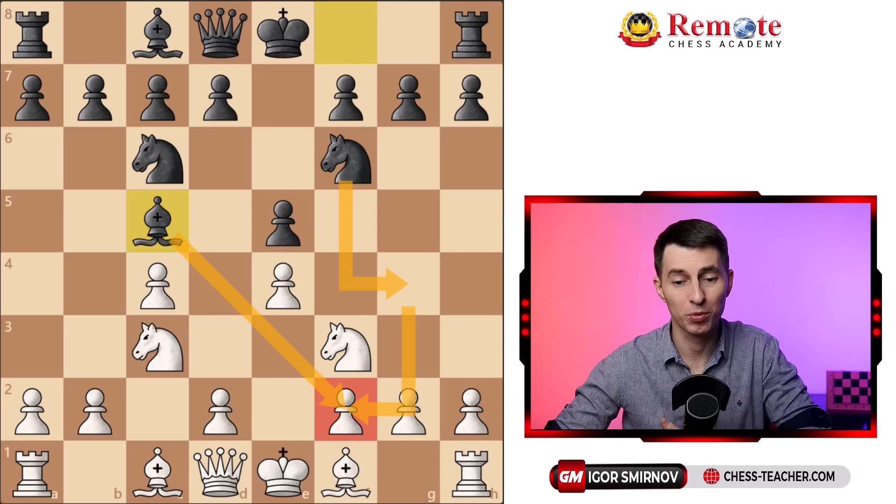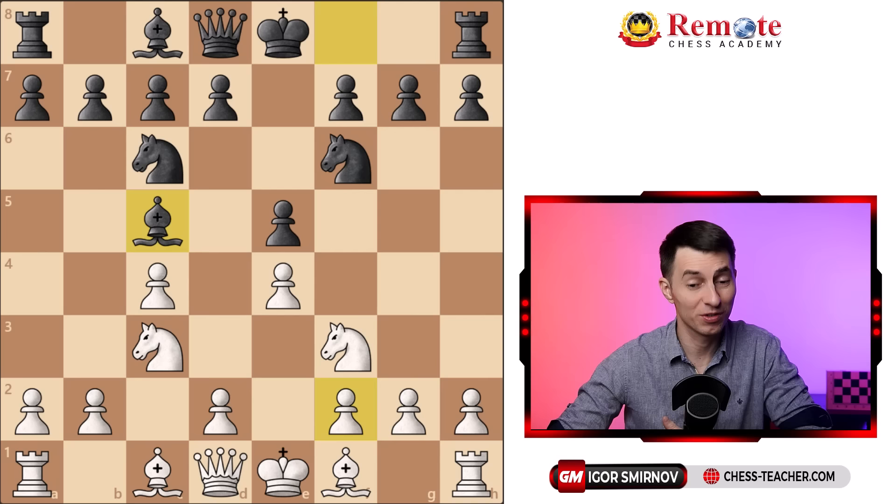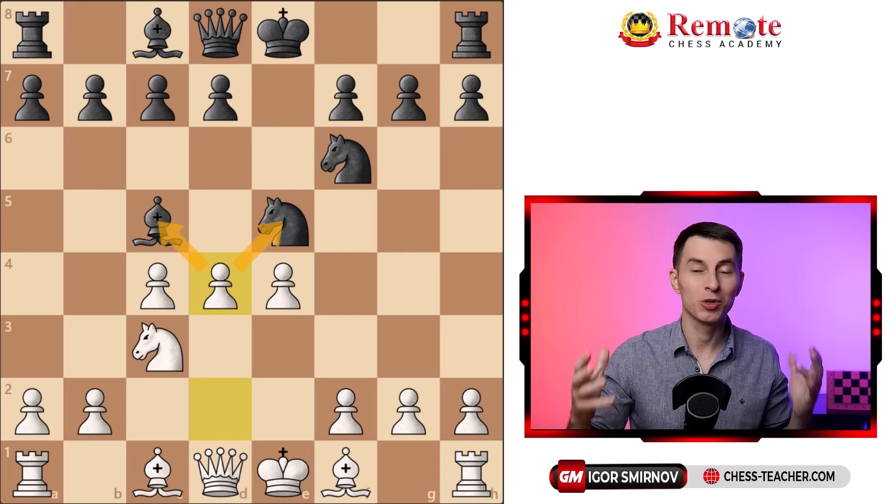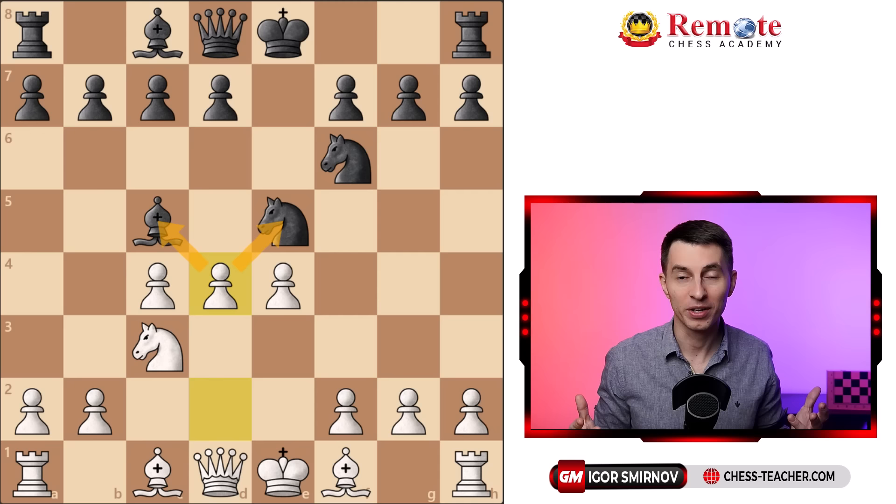However, you've got something prepared which turns the situation around. It's the move knight takes c5 — a temporary sacrifice of the knight, because they can capture it, but after that you follow up with d4 with a double attack and you gain your piece back right on the next move. Moreover, you start putting pressure, and what's tricky is that it's really difficult for black to figure out the right way. In the vast majority of cases, they do something wrong and lose the game really badly.